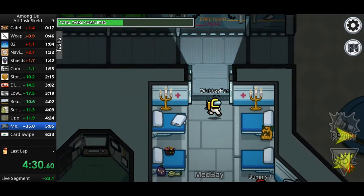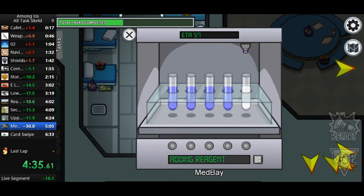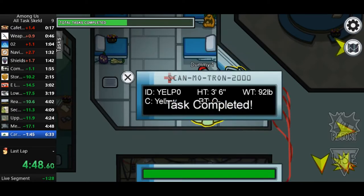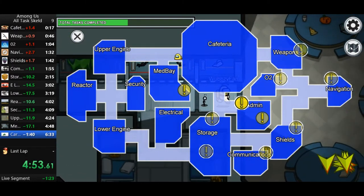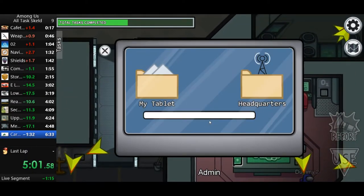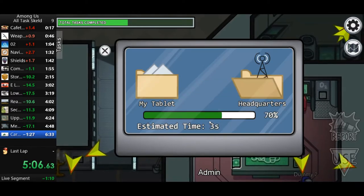I'll get to medbay next. I click that, wait for it to go, and then I just save that for last. That is the last task I complete — the last task of the last lap. That's one of the last tasks. Now I've got to upload, because the download task was so great that we had to do it twice.